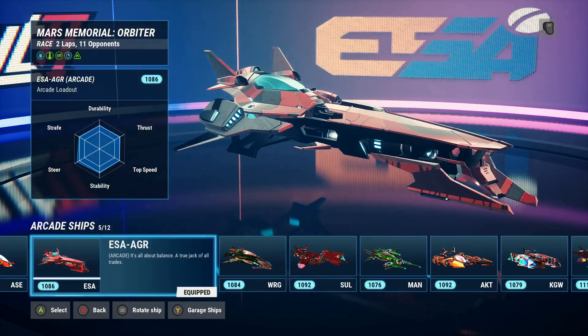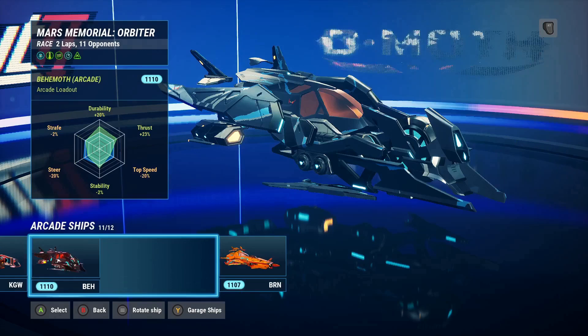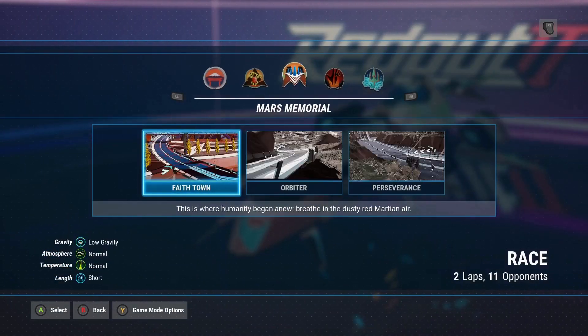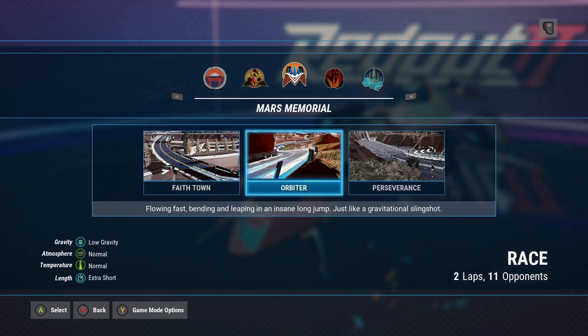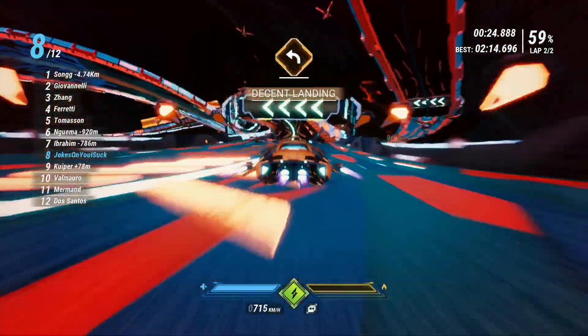The game features 12 ships that can be cosmetically customized and equipped with modules to enhance stats. There are 36 racetracks with overlapping elements, but there is an occasional issue with visual overload making the track and turns difficult to discern, so memorizing the tracks pays dividends.